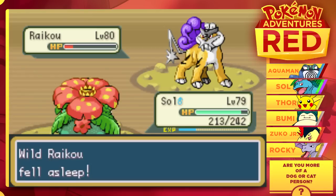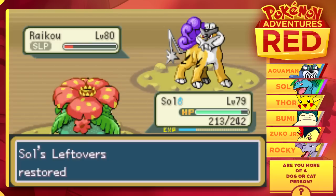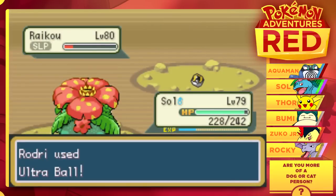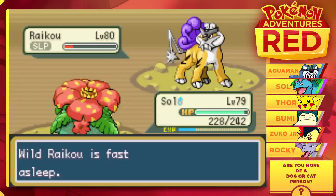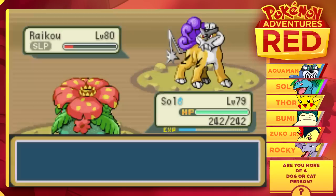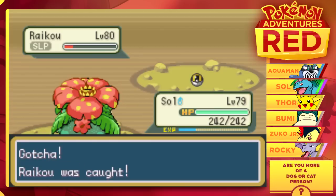We have Raikou in the red, we also have it asleep, and the rain has stopped. Soul is definitely going to be happy about this. It's time to throw another Ultra Ball — we do have 70 in the bag, so even if this one doesn't hit we're still going to keep going. That was so close — that was almost there. We're going to throw another Ultra Ball and hope that you stick with us this time. Adventures Red is a tough game. And with that — got you. Raikou is caught!